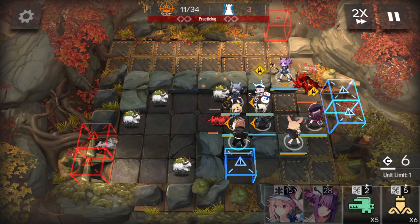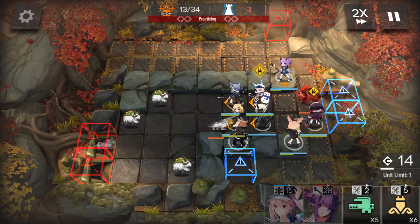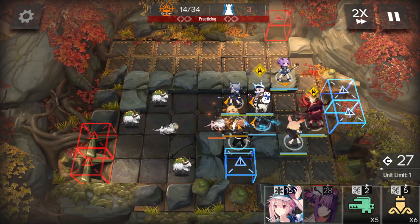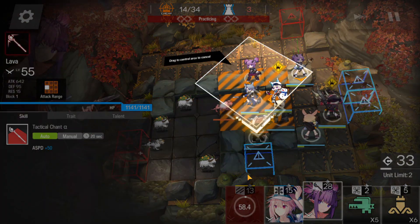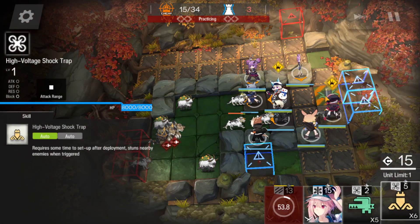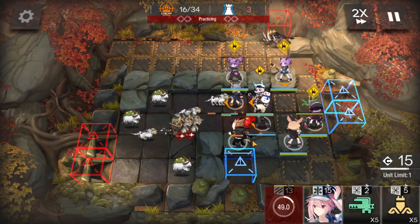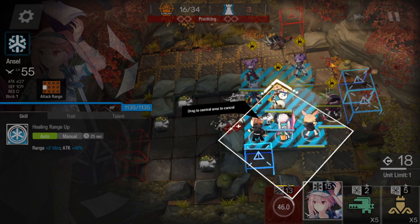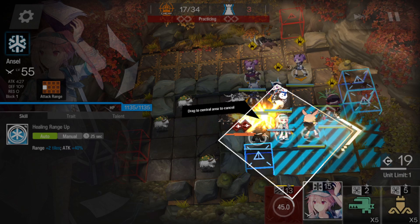Now you put Bobeth here, put Hibiscus here to heal Popokar. Now this swine got stunned. It's either you can retreat now. Put Lava here. Now once the swine died, put another shock drop in front of Popokar. Now you put another medic here facing on the right side to heal Popokar.